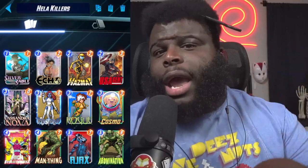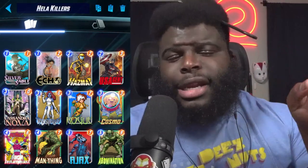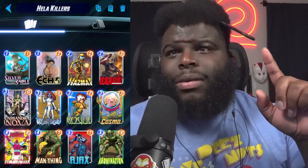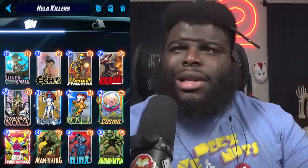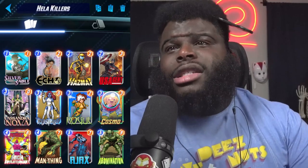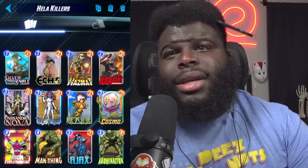Abomination being a zero-cost nine-power on turn six is phenomenal, especially if you've got Ajax down. You can go Ajax, then Mystique copying Ajax, then Abomination, and you can lay down Hazmat. That's a lot of power on turn six, especially if you don't have priority coming into that.